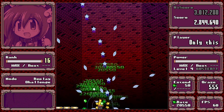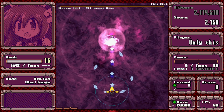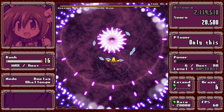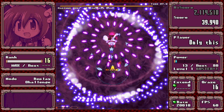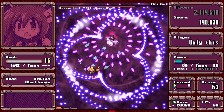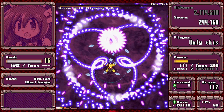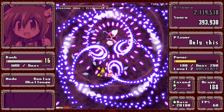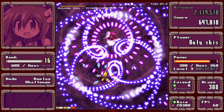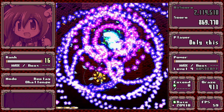Stage 2 boss's overdrive — this one's pretty cool. She fires aimed jellybeans at you while bolts on the outside form a rotating ring, like a biohazard symbol. It slowly forms cells and you have to switch between the cells while avoiding the pink jellybeans. It can get a bit of a tight squeeze, especially on the last wave. It might be harder if you're not using homing.